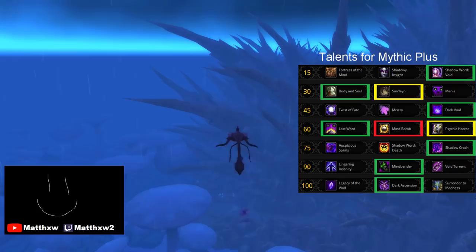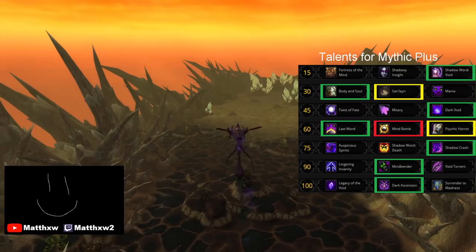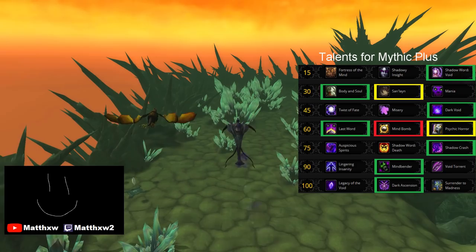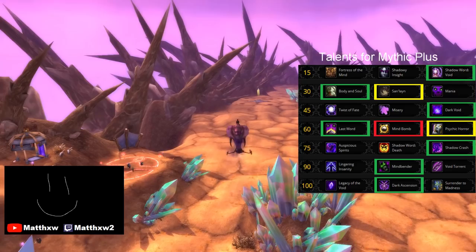The crowd control row is as interesting or uninteresting as you want it to be. So far in the dungeons I've done, I've found no use for any talent besides Last Word for the 30-second cooldown Sephiroth proc. Mind Bomb is terrible, and Psychic Horror will be handy in the future, just not right now. The next row is Shadowcrash straight up — it outperforms Suspicious Spirits even in kite-heavy dungeons. Level 90 is Mindbender again. Dark Ascension wins the level 100 row handily; double eruption is strong and looks cool too.